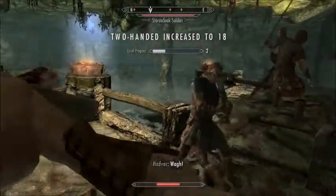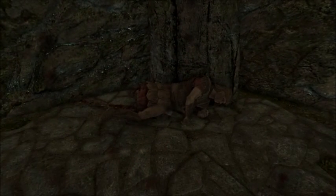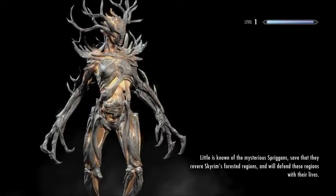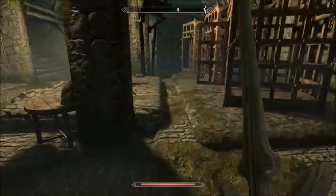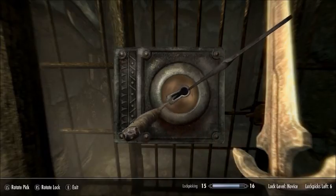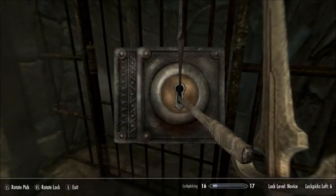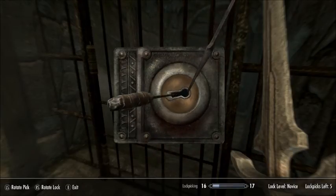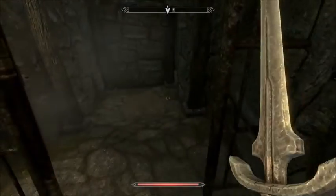I'll switch to the broadsword. And our first death. I can't remember how the death system works. We just fell back a little bit — not a problem. We can go ahead and lockpick these again. There's nothing in there we need, and nothing in that one either. We want this one — I broke it. There we go. This one has the coin purse and my bone meal.